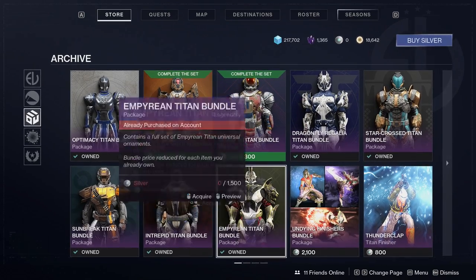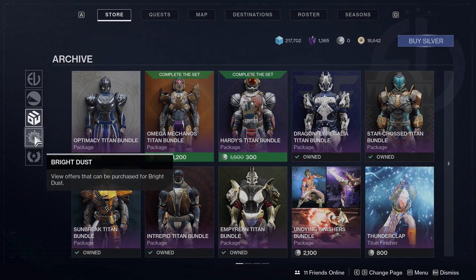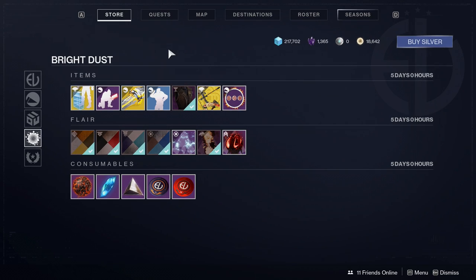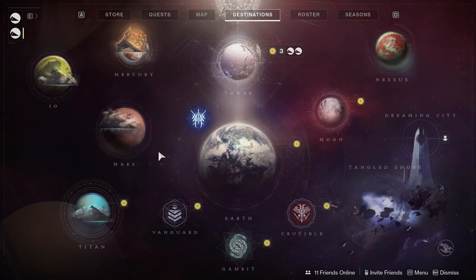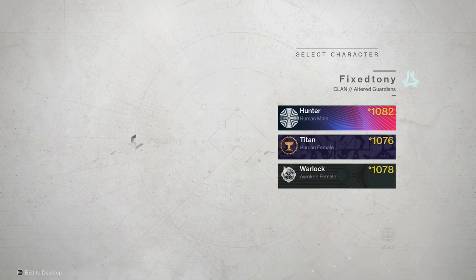The Empyrean Titan bundle and the Intrepid armor have been selling for a while now. If you didn't get it that's on you, but you might be in luck — they might still sell it in the future since there's about an extra month left in the season, so if you're lucky they might sell it again.